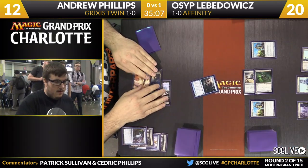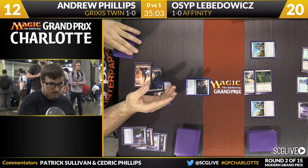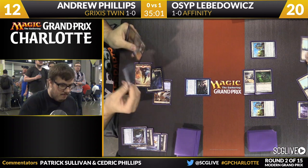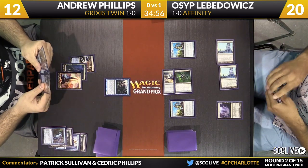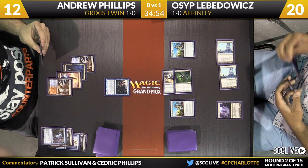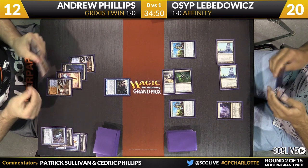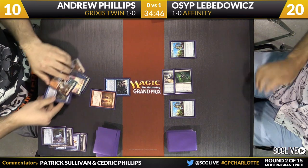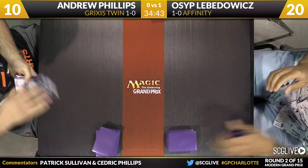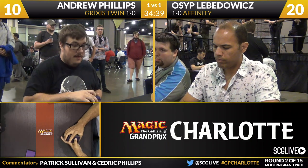Here is a Deceiver Exarch — that's going to slow down the Blinkmoth Nexus. Will Phillips try to go for the combo here? He's playing Steam Vents tapped, so it certainly feels that way. There is Splinter Twin. Does Lovadovich have an answer? The answer is no — he tried to bluff one, Phillips went for it anyway and was correct in his read. So Grixis Twin ties things up against Affinity.